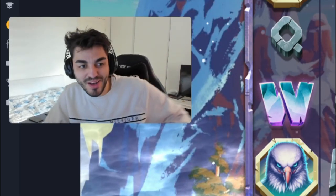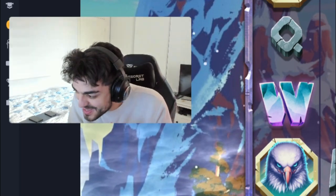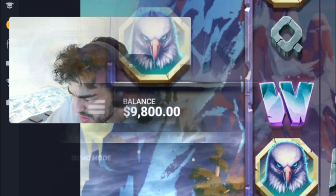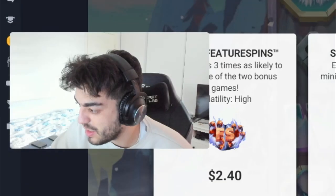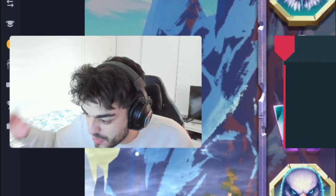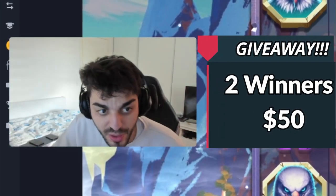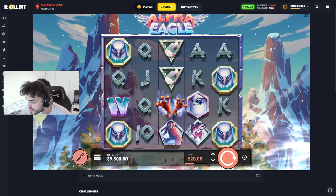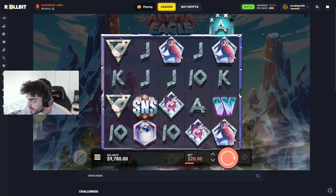Yo, welcome to another video on Roobet! My hair is looking kind of you know. This slot Alpha Eagle is one I really wanted to try. We're starting on 9.8k but we're not gonna use that much of course. In this video we're gonna find two winners of 50 USD, so comment down below what slot we're gonna play next. Good luck to everybody, let's quickly try like 20 of these.